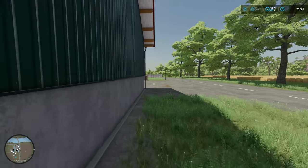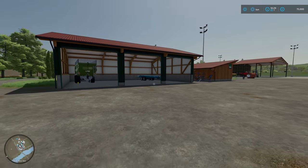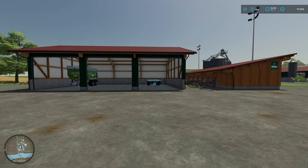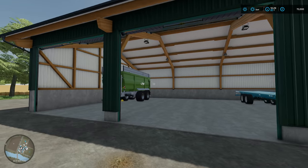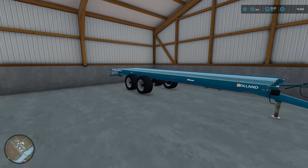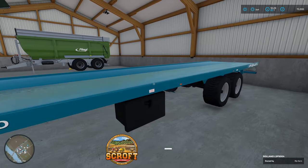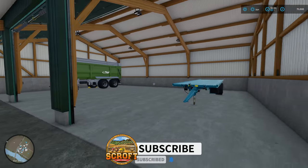I was looking to get something this time around compared to my other series on Almond Creek - with a bit of money and all the equipment we can do, so we can get straight into it. Let me just give you a quick tour of the farm. I've put this shed in - this is going to have trailers in. I have got a third trailer. I do like the fact that the Roland packs come out, because there wasn't a bale trailer in the game that wasn't a Dolly, so I'm really thankful for that.